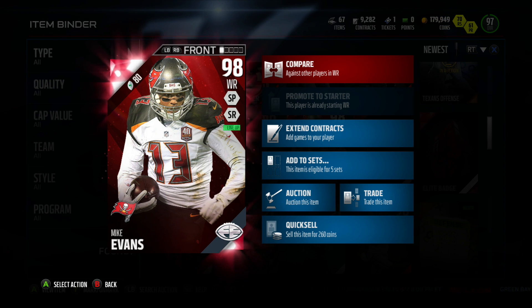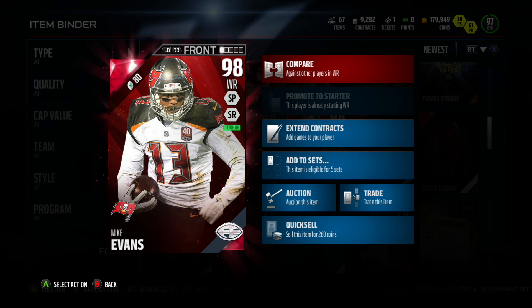Now of course there's a golden ticket out there, but a lot of you don't have around a million coins to drop on a wide receiver, but you may have a couple hundred thousand to drop on a wide receiver.